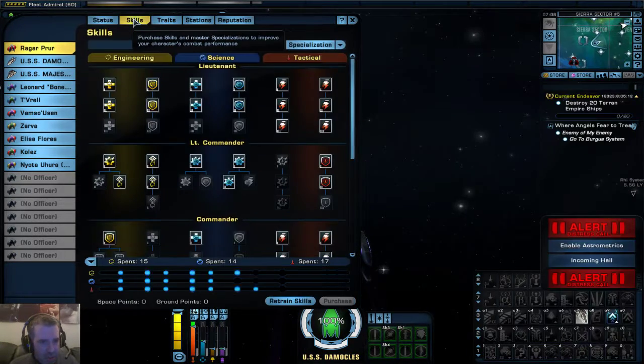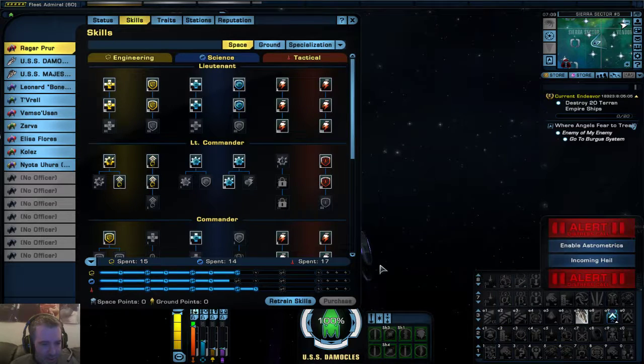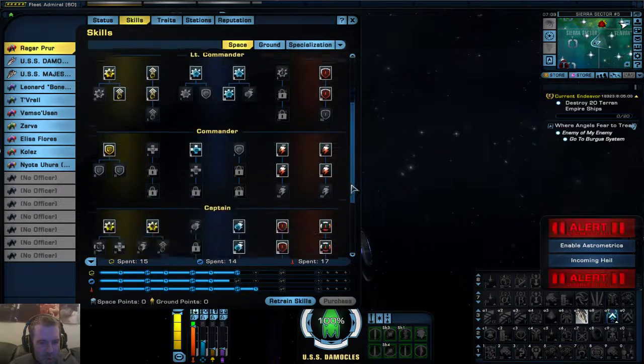Not that you have your skills - these determine how well your powers and abilities work, and what you can unlock and stuff like that. There's quite a few options to choose from.